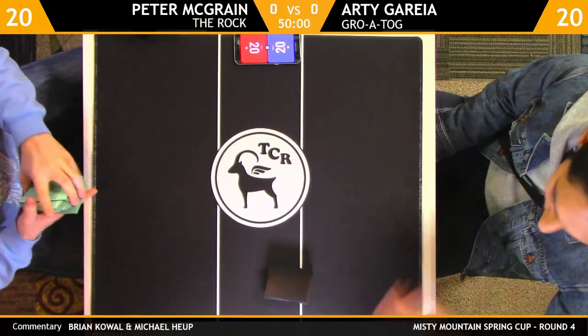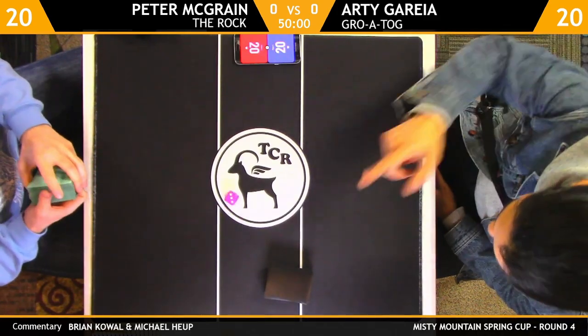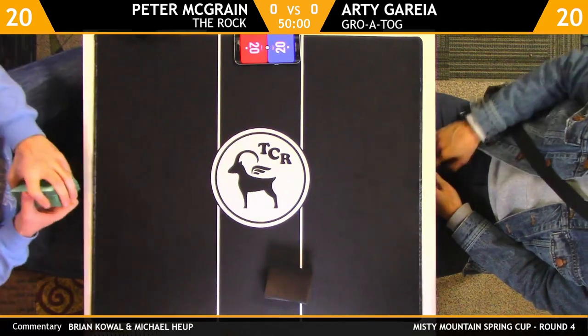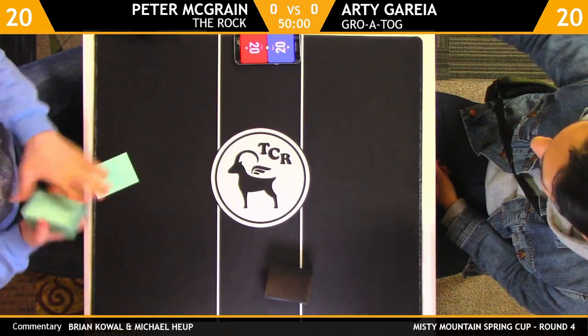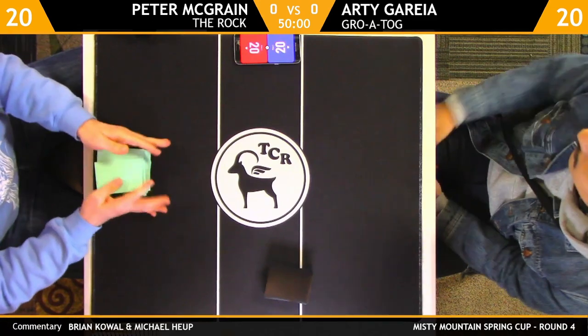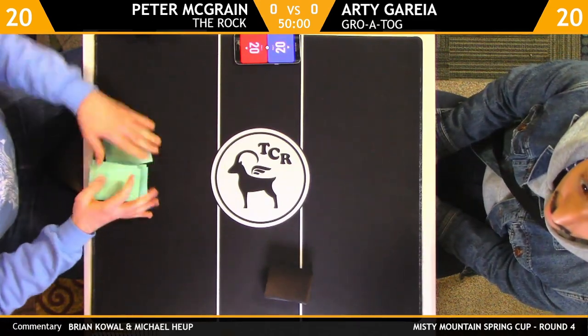Hello everybody and welcome back. We are about to start round number four of our Misty Mountain Spring Club. We have an exciting match and these players are doing well, so it's kind of the best of both worlds. We have Artie Gurria on the right playing Roatog and then we have Peter McGrane on the left with The Rock.